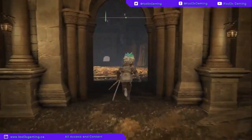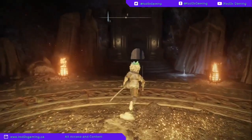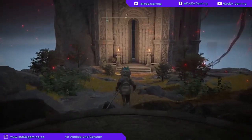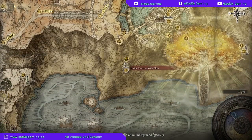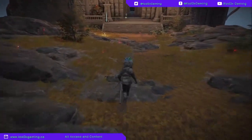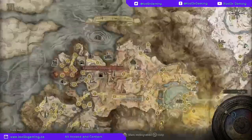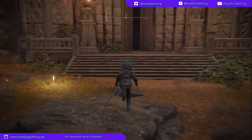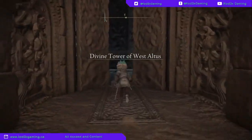There's going to be a little boss right here — it's very easy. After the boss you're going to keep going through; do not take that teleport. And there you have it — now we are at the Divine Tower of West Altus. If you go through here without defeating the boss, Rykard Lord of Blasphemy, the doors will be closed and will not open for you. You have to make sure you grab him first.